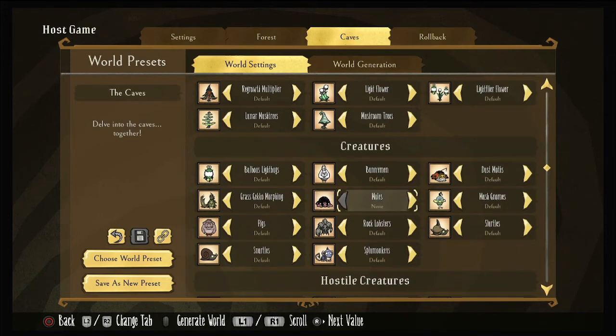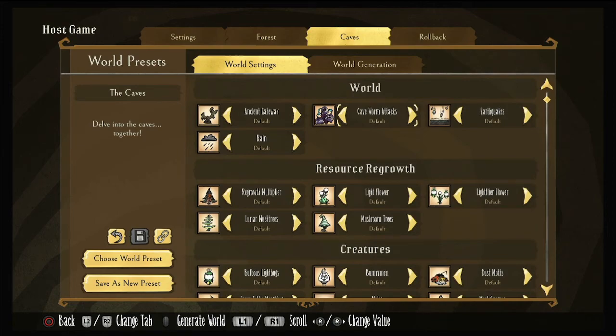You also have resource regrowth — how quickly you want things to grow in caves. I like to have things grow very fast for lightbulbs. Trees you can put on fast. For the last setting at the top: Ancient Guardian Gateway, how quickly it will respawn — I leave on default. Rain — default. Caveworm attacks, which is the same as Hound Wave attacks up top — you can have it on more, little, less, or none. Leave it on default.